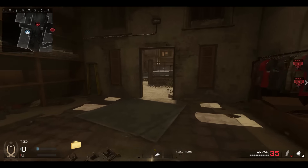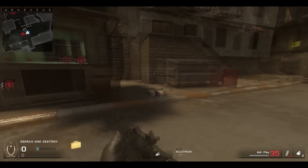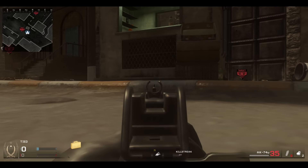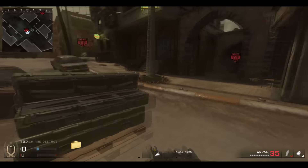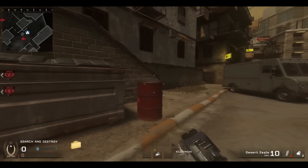Now we have of course the arch, but first we'll go with the hut here. You used to use this position where you would look under the hut and see player models through to B arch. It was good to like plant the bomb - if you knew they were at arch, fake it and do whatever. You can't see under there anymore.